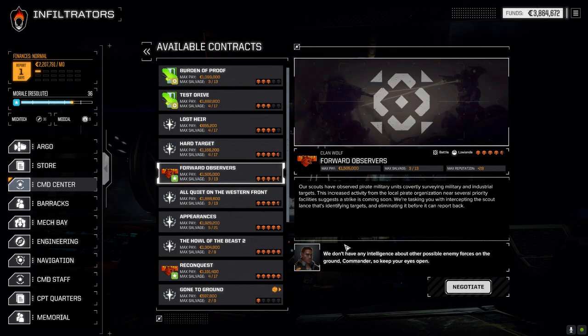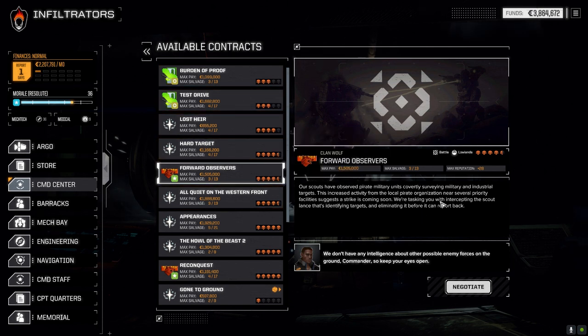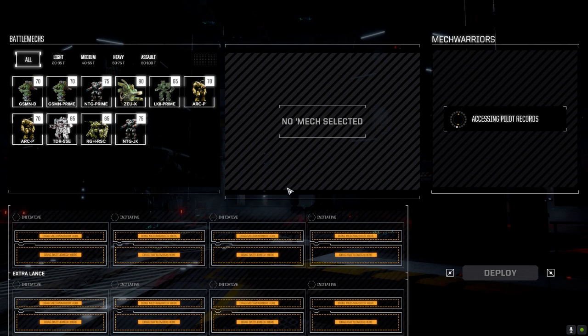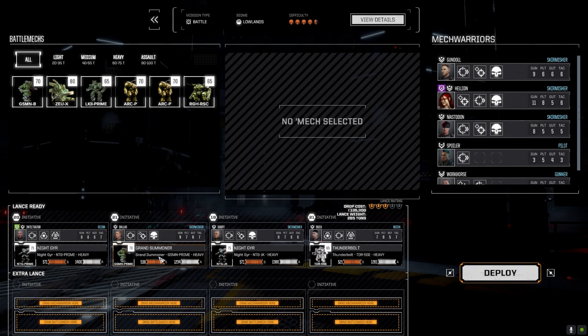Let's look at the command center — I want to take something at least difficult to test this out. We'll do this four-and-a-half skull for Clan Wolf, because we're going to be taking a couple of Jade Falcon missions very shortly. This is against the local pirate organization — a straight-up battle. We're going full salvage to see what we can grab off the battlefield.